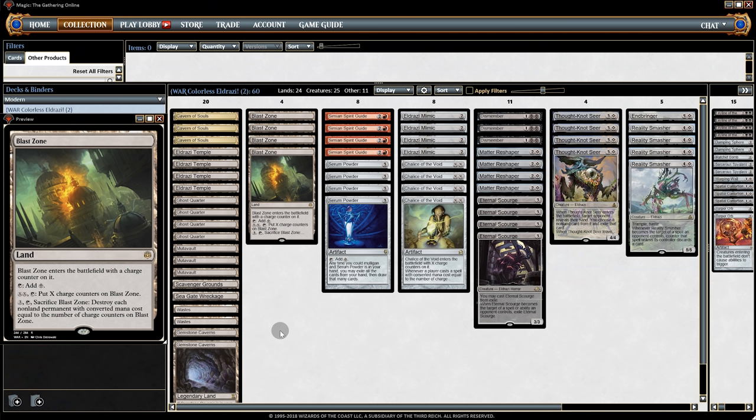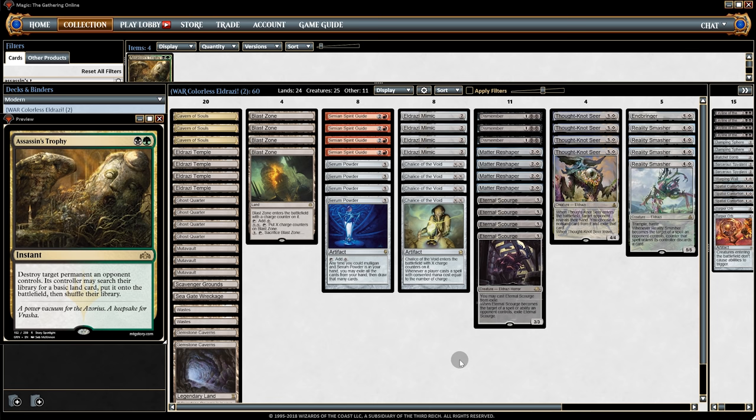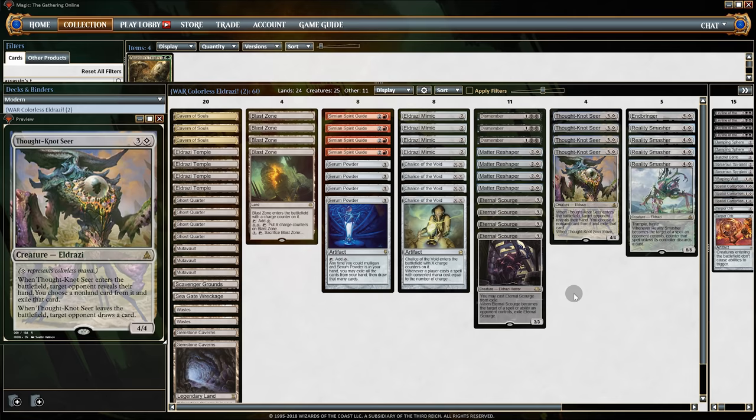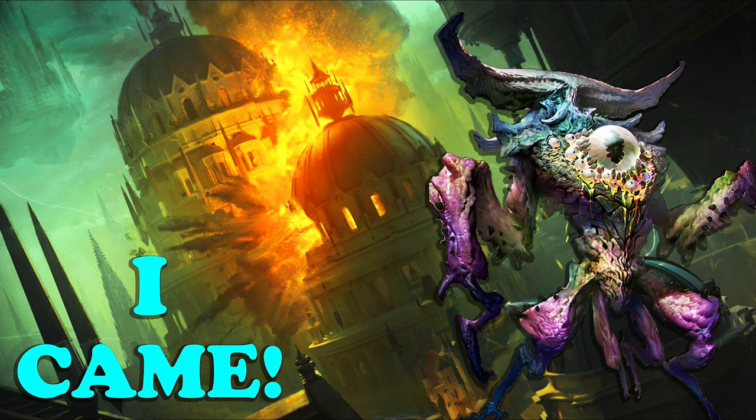Good news though: after finishing recording those three matches, I played four more matches to get a better understanding of how the deck performs. And out of seven total matches, the deck had five wins and two losses — that's pretty good. The one other loss came to Jund; Chalice just wasn't very good against them and they had Assassin's Trophy to take out our big dudes. But other than that things were really good. There are a lot of things that cost one in Modern right now, so Chalice did very well and Blast Zone did very well. With most removal cards costing one, it's very hard to take out our big dudes. So overall things are looking really good for Colorless Eldrazi — I would call it a success. Don't forget to subscribe if you want to see more content like this, and as always I hope you have a great day.